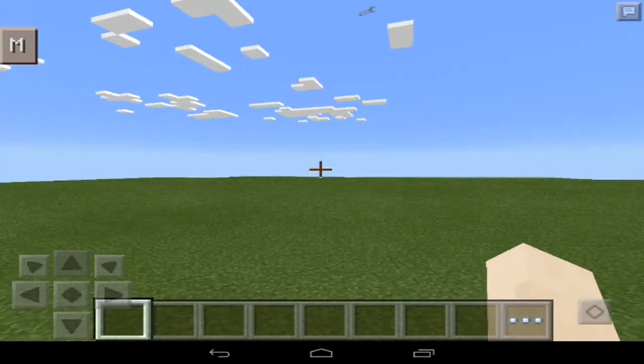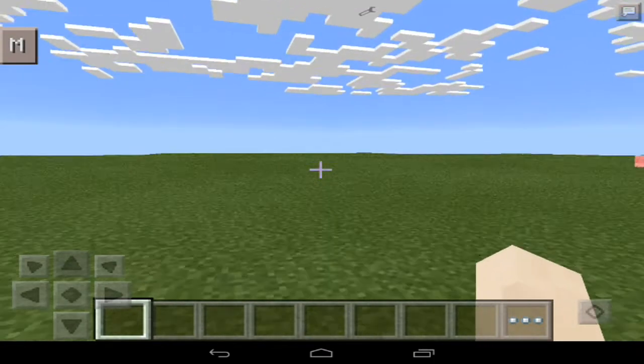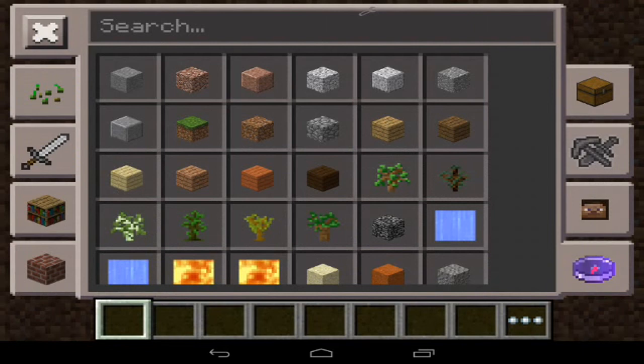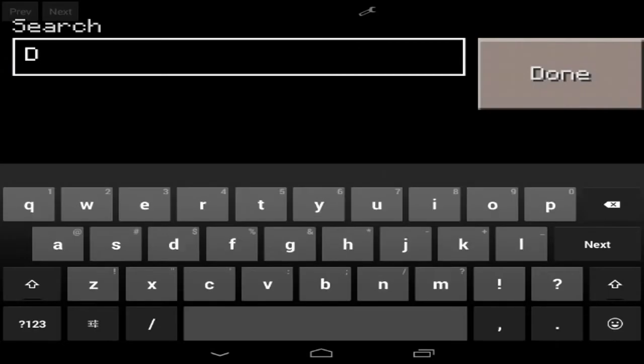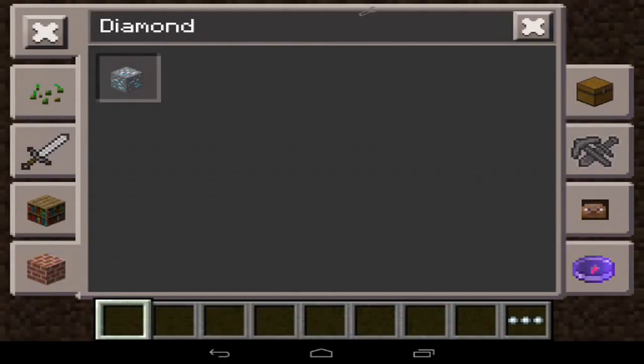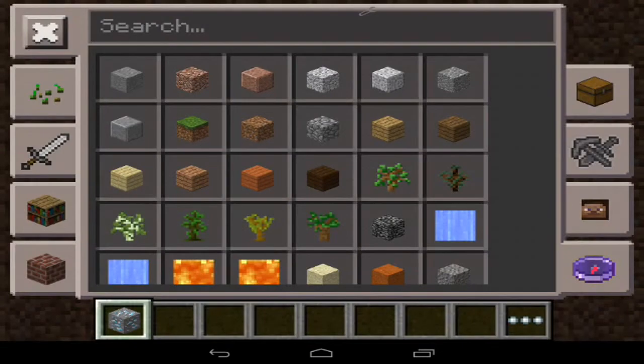Once you've done that, boot up into any world you want. As you can see, there is an M on the top left-hand corner of your screen. When you click that, you'll see a bunch of different things. This gives you the ability to search — so let's say you want to search for diamond, you can do that and it shows diamond. It's a pretty cool feature so you don't have to scroll through everything.